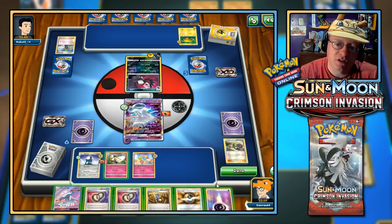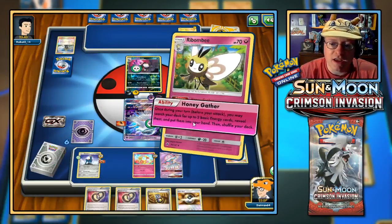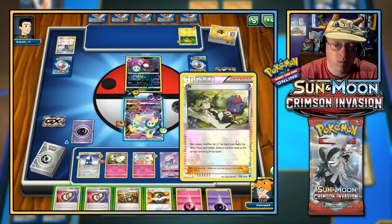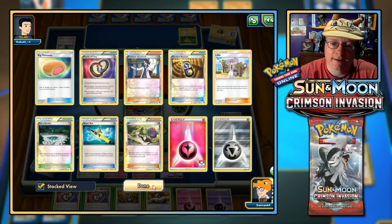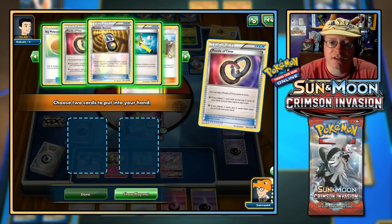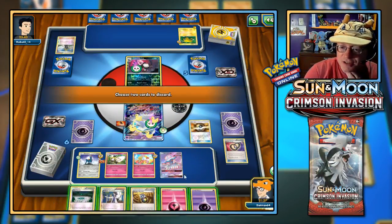I want to put this onto Nihilego and do Empty Light again — confuse and poison both active Pokemon. I'll then go for Honey Gather and grab a Psychic and a Fairy. I'm hoping to find a Rainbow Energy. Let me think — I'm going to Puzzle of Time, use both of them, grab Sycamore and the Fairy Garden again. Then Ultra Ball — risky as it is — I'll discard the Fairy and Psychic energy, and grab another Cutie Fly as a nice little target for their Faint Attack.